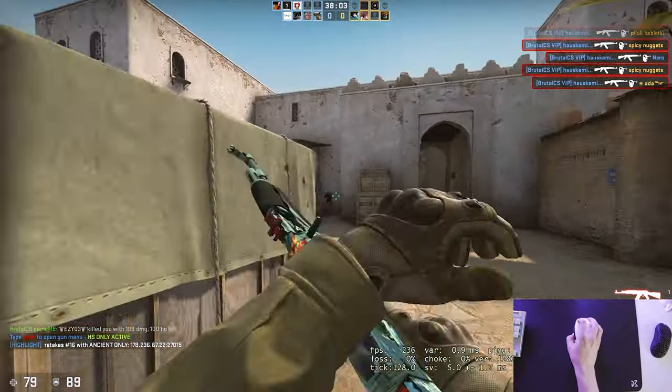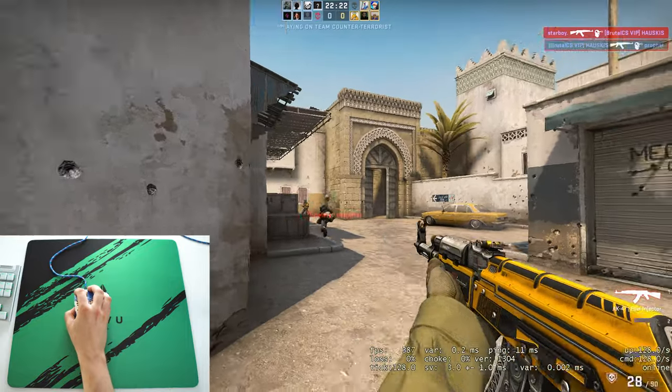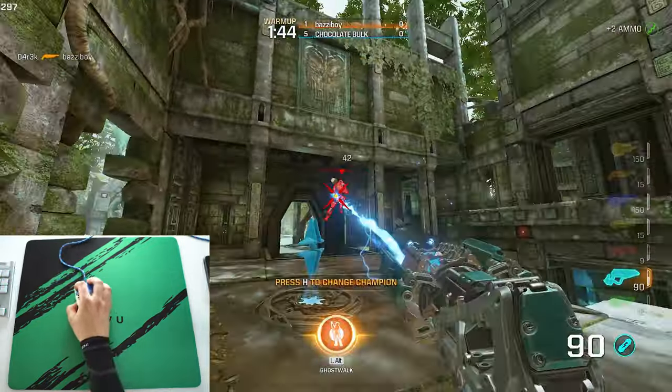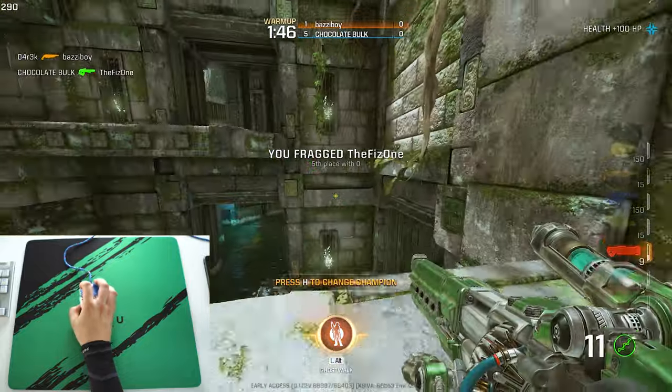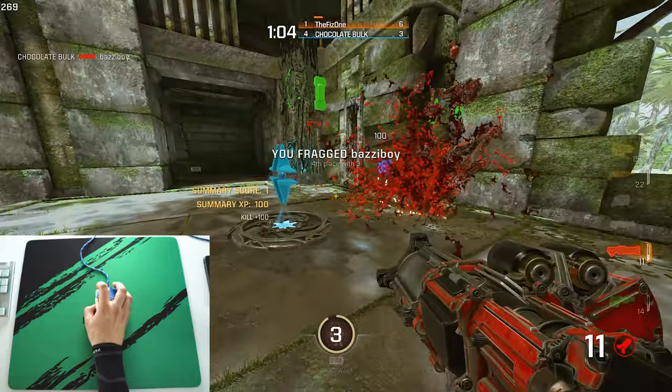Friction is one thing that can give you that feedback, but a rough surface can actually work in the same way. It's easier to control a fast surface that's rough because there is that roughness giving you feedback through the mouse feet. A great example of a mousepad like this is the Artisan High End. There are even a couple of CSGO professional players who have been using these rough surfaces, and they are some of the best players in the world.